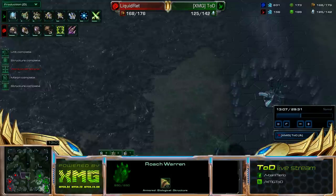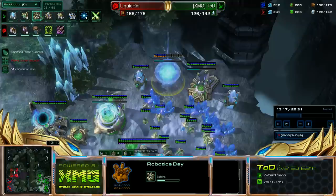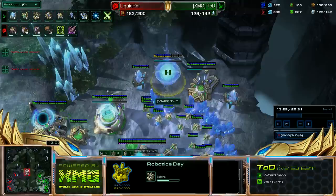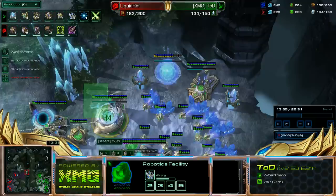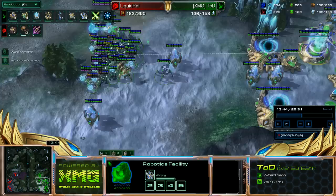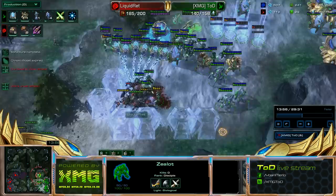Now I do spot some of these Swarm Hosts and I know that he's going to be pushing into position. So I need to start choosing how I'm going to counter this, and my first reflex is to get a robo bay — which I was already going to do anyway — for a Colossus, and I get a War Prism as well. I feel like this is good to do a lot of the time: while you're getting the robo bay, you get a War Prism, because when the robo bay finishes you're going to need to make a Colossus continuously. If you make the War Prism before, it's going to line up pretty well. And it's going to give me the ability to start dropping in his main and do some harass — remember he has only roaches and Swarm Hosts, so he's not going to have anything to counter a flying unit like a War Prism.